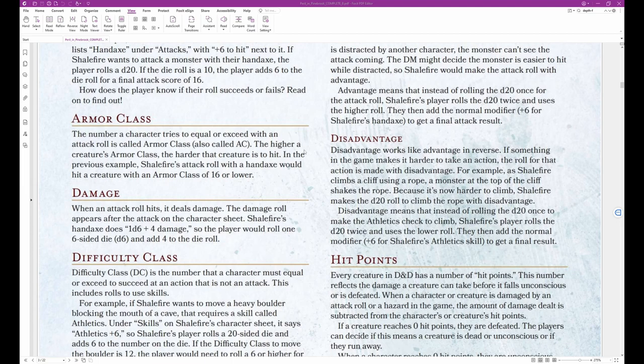Armor Class: The number a character tries to equal or exceed with an attack roll is called Armor Class, also called AC. The higher a creature's Armor Class, the harder that creature is to hit. In the previous example, Shale Fire's attack roll with a Hand Axe would hit a creature with an Armor Class of 16 or lower.